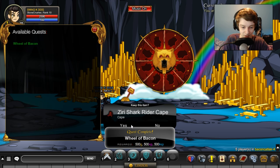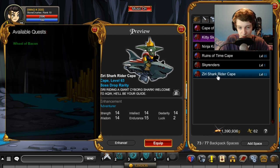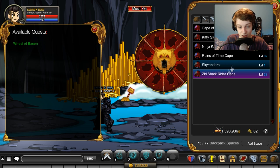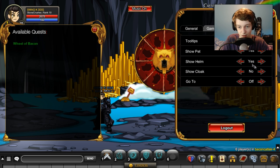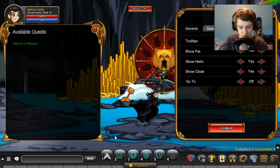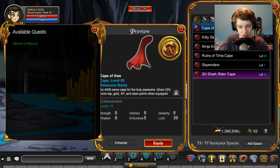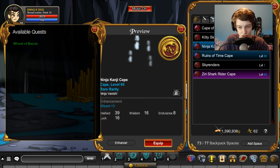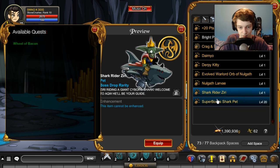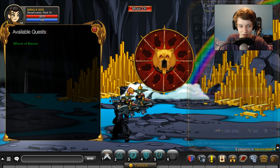We got the shark rider cape — I do not have that yet. I'm pretty sure you can get duplicates. So that's a key version of a pet I have. There's a pet of that too, but I think the pet drops from the boss — don't quote me on that. Actually, I think the pet also drops from this wheel, so I have a pet for it. So you can have two of them — okay, that's cool.